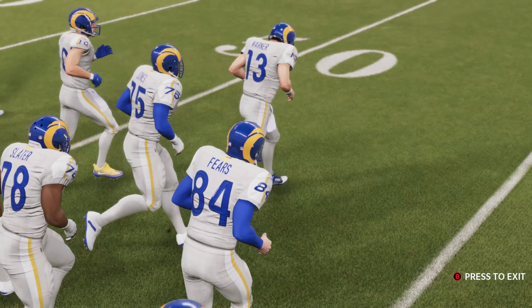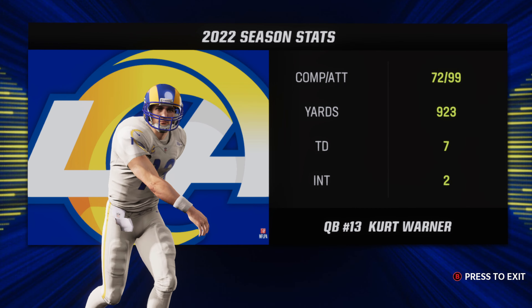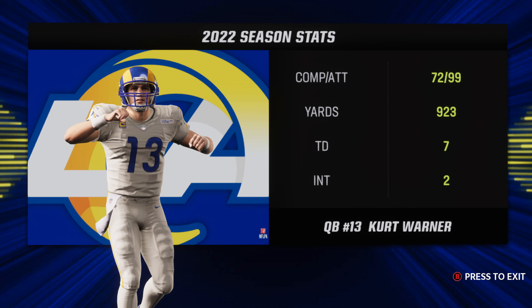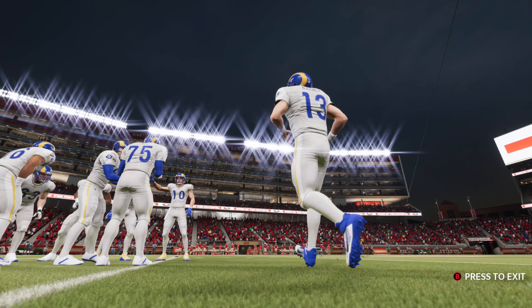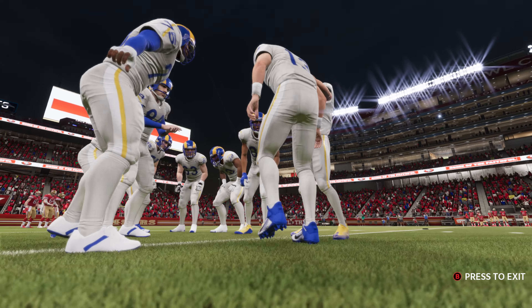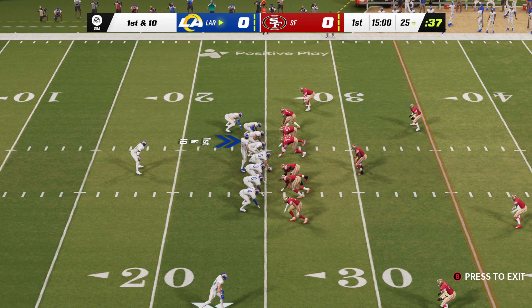Out come the Rams now for their first possession, led by their veteran quarterback. The silver lining from last week — he played phenomenally, kept the ball clean, and led them to the end zone several times. These NFL quarterbacks would trade away all those touchdowns if it meant getting the win. That's his focus this week.